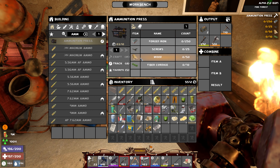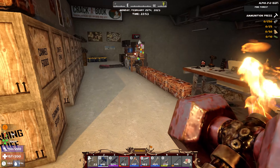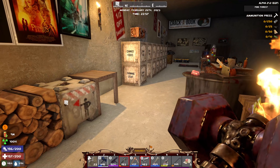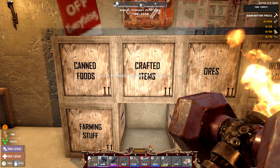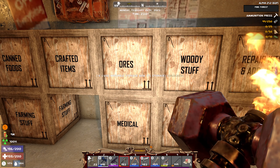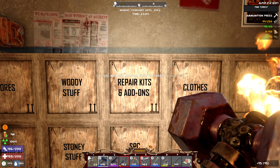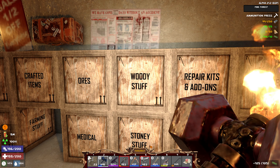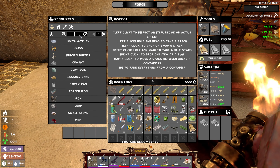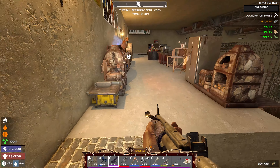One last thing to add to the video — the ammunition press. We need 250 forged iron, screws, wood, and fiber cordage. I thought I had already made it but maybe not. Let me double check the mechanic workbench — that's a different one. I haven't got anywhere near enough forged iron. Going to start smelting. It was a pretty quiet night so we kind of just hung out while the forge was doing its thing.